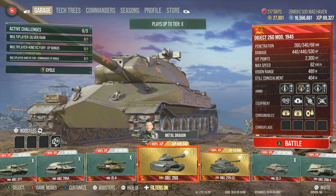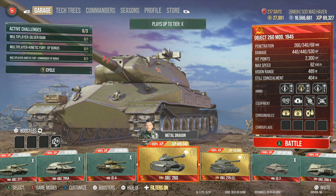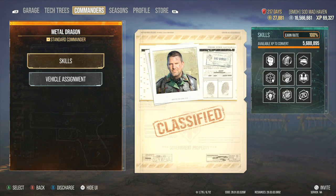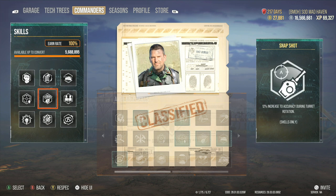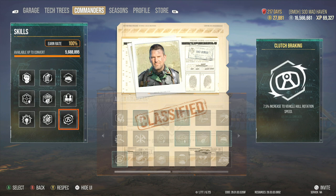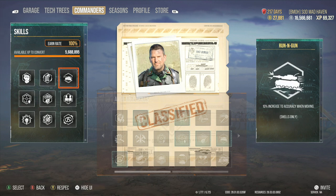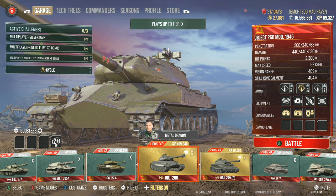Let's jump into the equipment. I'm using optics, power terrain, ventilation, and the fourth equipment slot. My crew setup is Born Leader, Rapid Loading, Run and Gun, Steady Aim, Snapshot, Situational Awareness, Sixth Sense, Track Mechanic, and Clutch Braking. The next time I respec this crew, I'll more than likely be removing Run and Gun and putting on Last Stand — because once Last Stand is engaged, it can make the biggest difference in a 1v1 scenario and even make you come out on top.